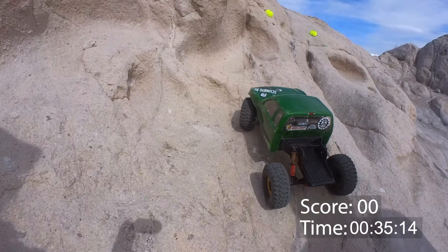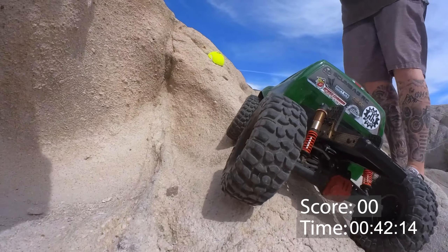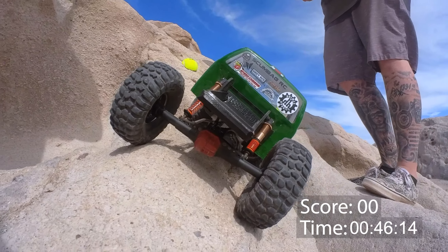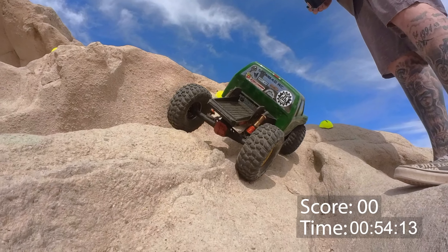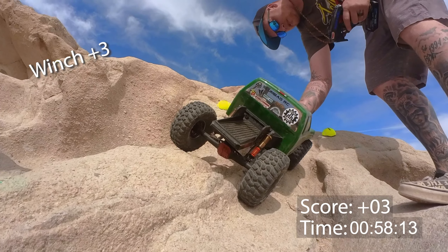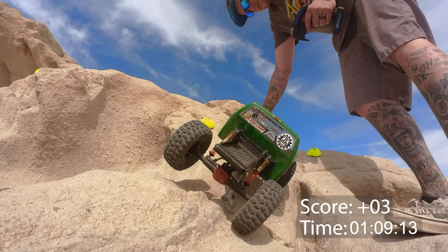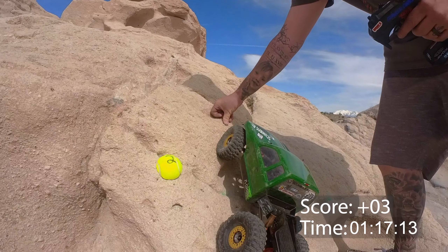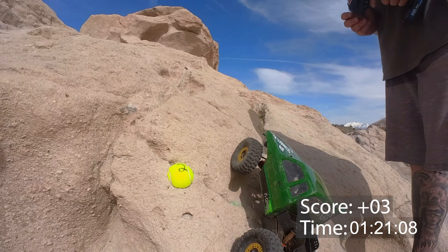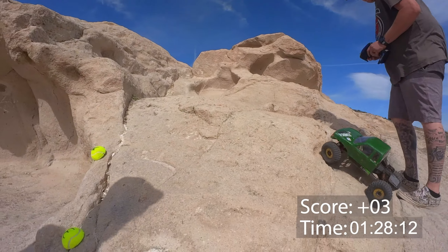Vertical ascent through a nasty V-crack, although Luke finds his traction by heading over to the passenger side. It looked like it was going to be a little unweighted when he went through, but it seemed pretty planted. This is a line we've seen in a couple of previous courses. The way T has set this gate up allows for a little sneak on the left-hand side where you don't even have to enter the crack. Luke plays it safe and uses a winch to make sure he gets through that gate clean.